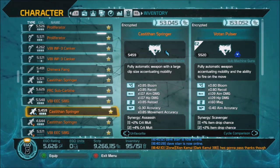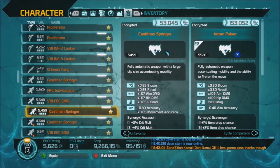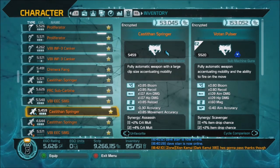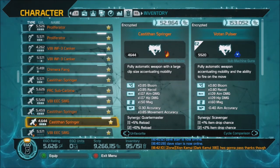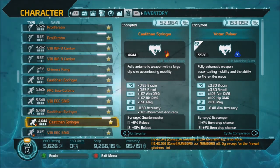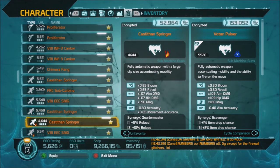If you shoot with electric it will shock the enemy and they might do a little dance - sometimes that's handy. Electricity also strips enemy shields away a lot faster than other nanos. Fire sets the enemy on fire; smaller enemies will sometimes panic and roll around on the ground. Fire nano also does a lot of damage to an enemy's health once their shields are down.